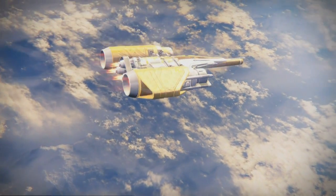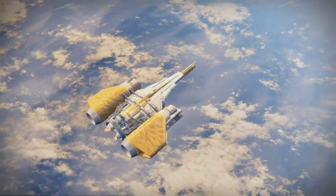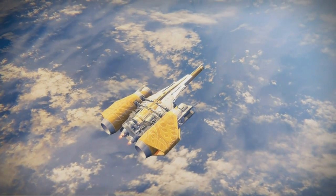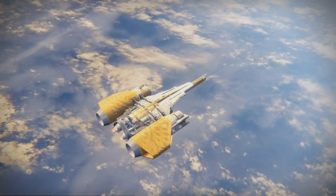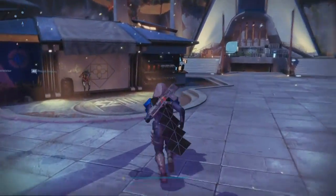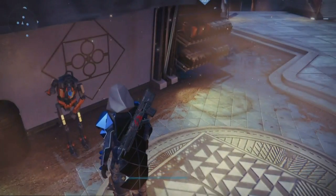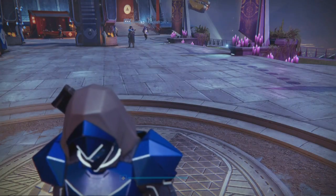Hello again guys and welcome back to another Destiny video — this one's going to be a very short video. I've just finished recording the Festival of the Lost quest lines, a lot of fun, a little bit short, and it can get a little bit hairy sometimes. But I just found out there's a little easter egg hidden away in the Tower. If we go up and see this sweeper bot here — he is trying to sweep without a broom. He has lost a broom and we're going to go find it.